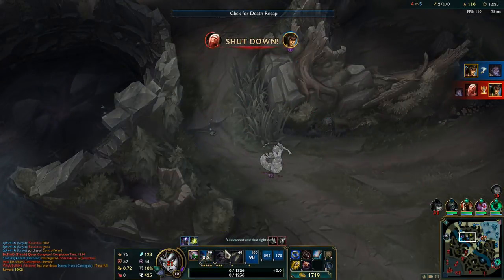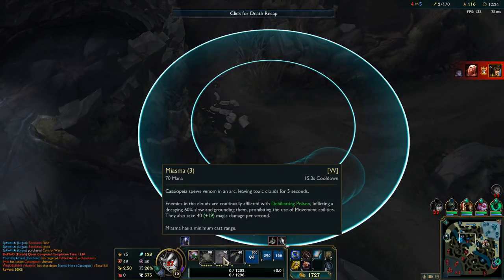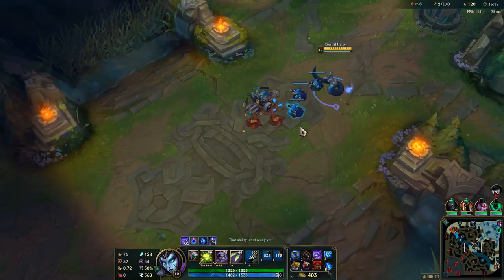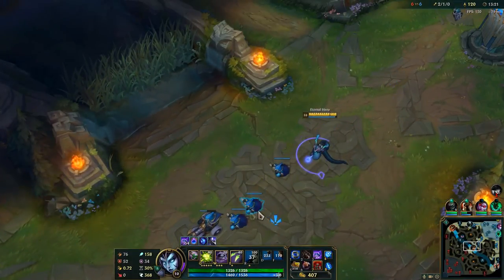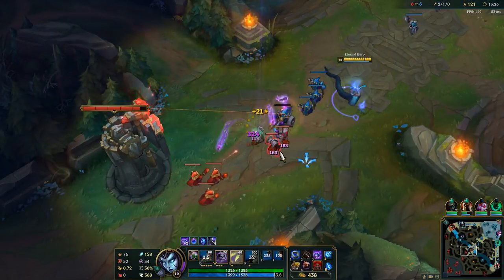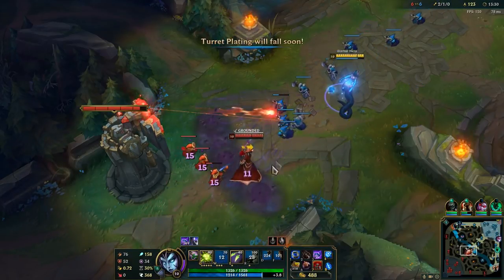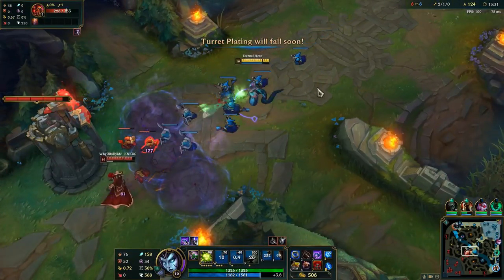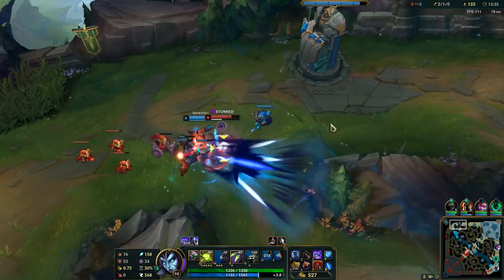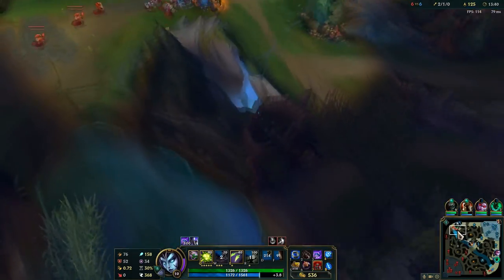There was no point casting W because it would be outside the range. Because Cassio is so easy to get ganked and killed, you just want to focus on farming so that when a teamfight happens you have better chances of surviving and outplaying your enemy. Roaming on her is fine but she is slow.